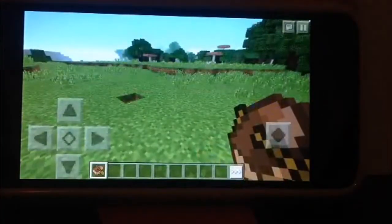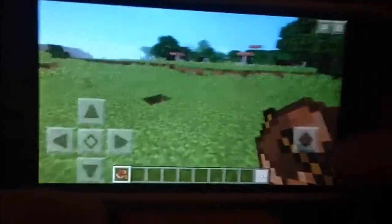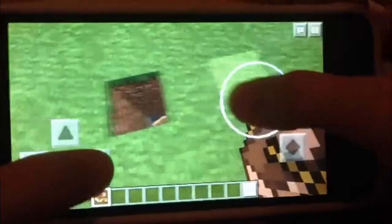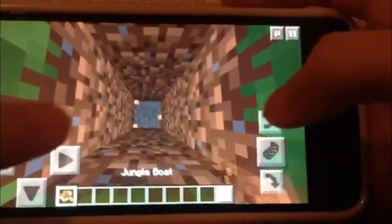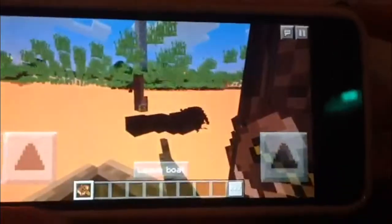All you need for the next x-ray glitch is a boat — it's really easy and probably one of my favorites. You get a boat, dig down two or more blocks just like what I did here, and place a boat in. If you board it, you can go outside the world.